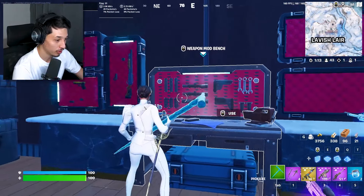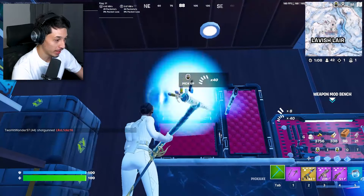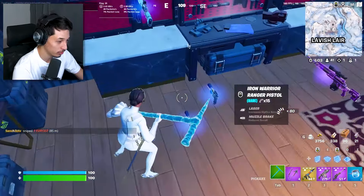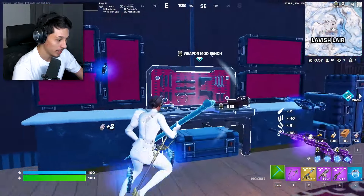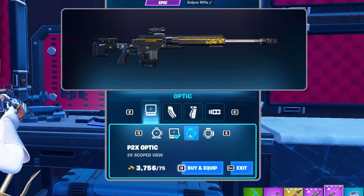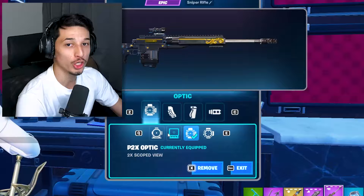There's a mod bench here for attachments. There are usually SMGs here, but right now there are pistols. You could get lucky with two SMGs or an SMG and a pistol. We already have our loadout so we won't use the pistols. Let's modify this sniper — you always want the PTX optic scope. Never use the other two scope options — those are bad.